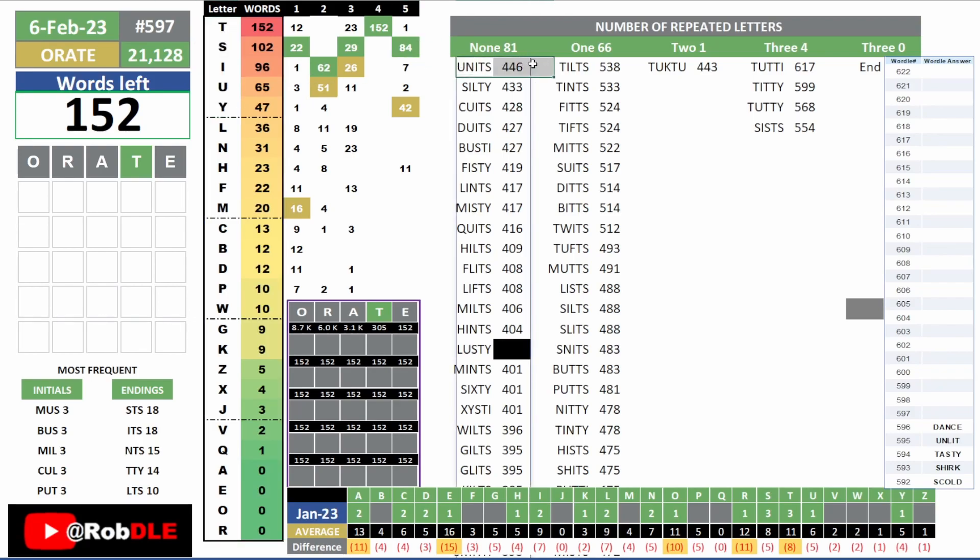Units — look at that. Units would be... U is pretty bad, N is pretty bad, but then I, T, S. The S and N are not too good. Most of those words will not be answers really. So look at the endings: STS, ITS, NTS, TS, YTS.